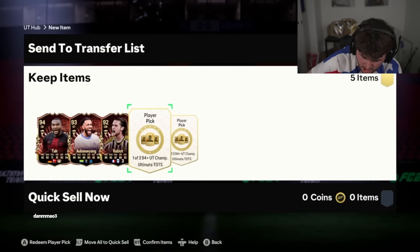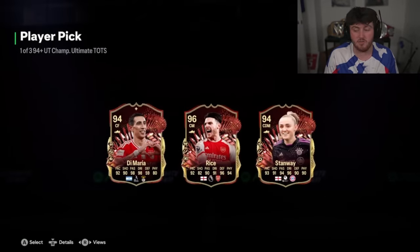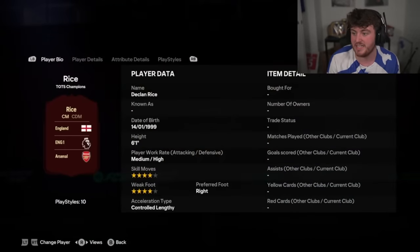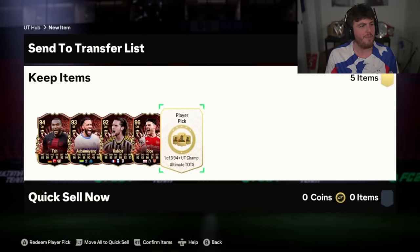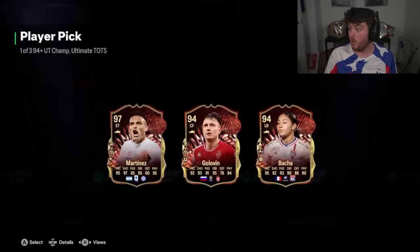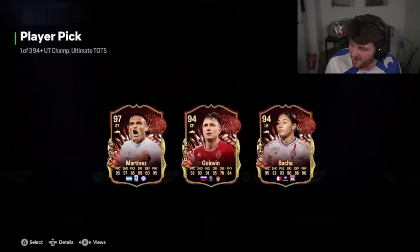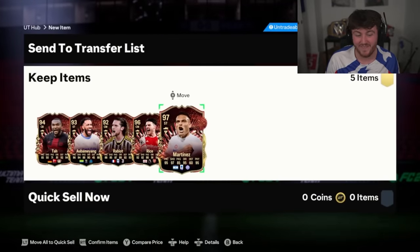Alright, here we go — 94 plus team of the season picks. EA, payout. Deckers — nice! Big, we take that. Very, very nice indeed. Really solid card right there, 96 rated. Happy with that. Second one — Lautaro Martinez. Ooh, that's very nice. Wow, you cooked. You absolutely cooked.